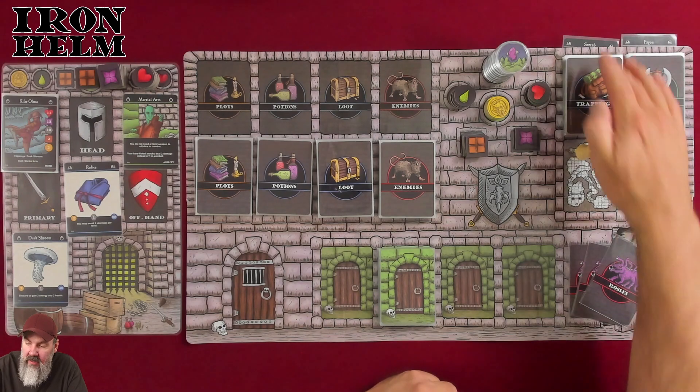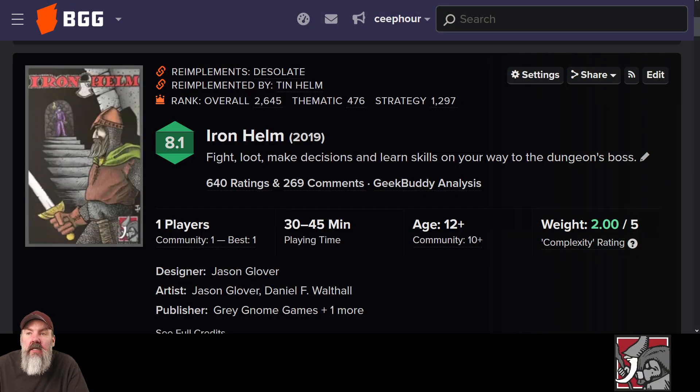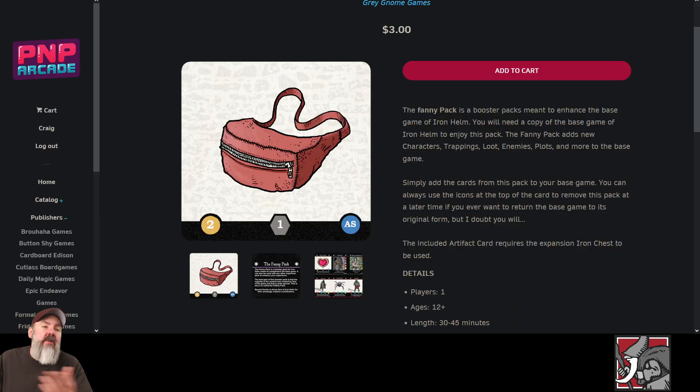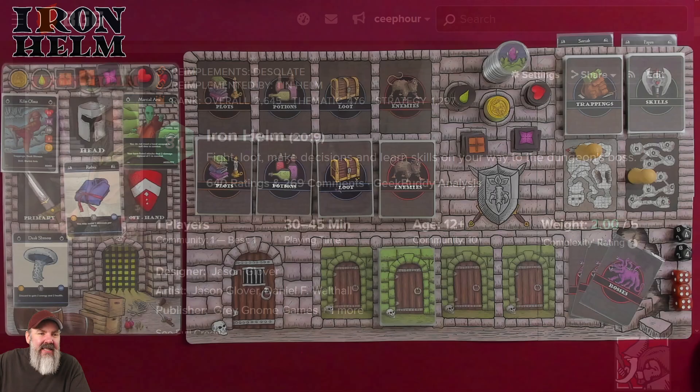It's time for some more Iron Helm. Today we are going to play with some expansion content. I'm going to add in the Loot and Lore expansion. The print-and-play version is only two dollars over at PMP Arcade, or the professionally created version from The Game Crafter for eight dollars, as well as the Fanny Pack which is three dollars and eight dollars.